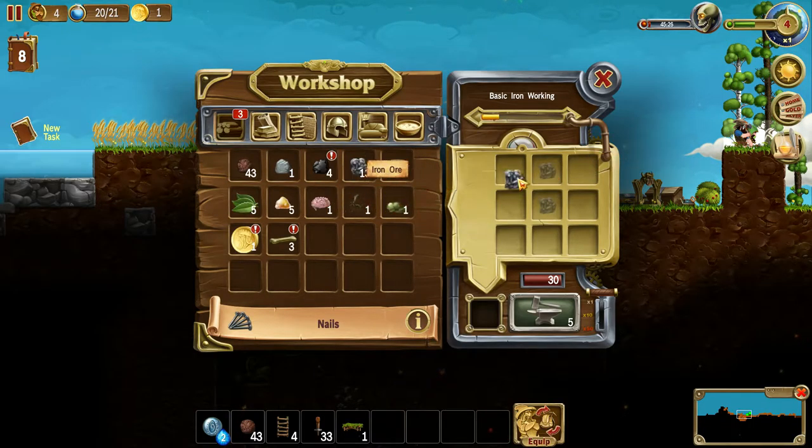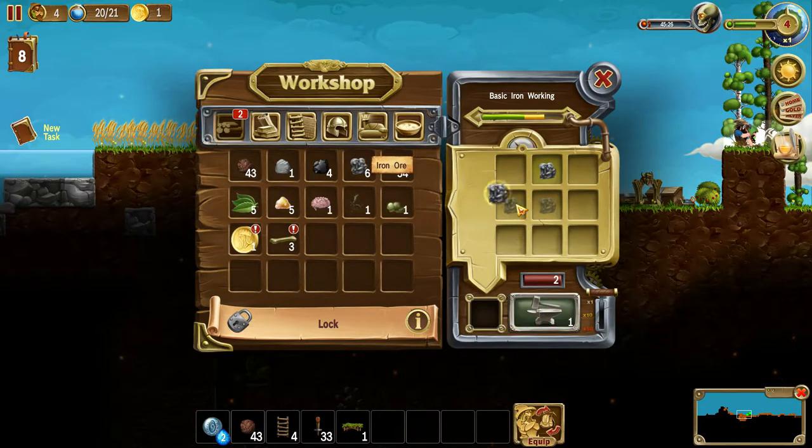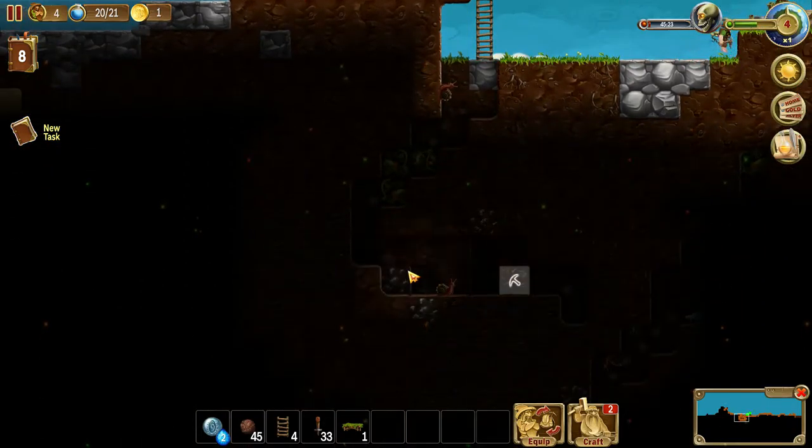We need to do some ironworking. So we'll make some nails - fifteen nails, that sounds good to me. And some locks. Ooh, those are expensive to craft. I'll craft a couple of locks. Not too bad. One, two. Oh, we need a little bit more iron. Darn it.